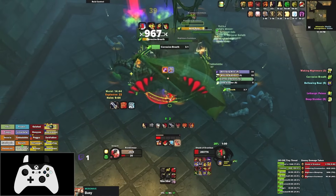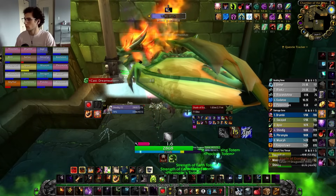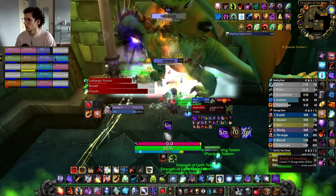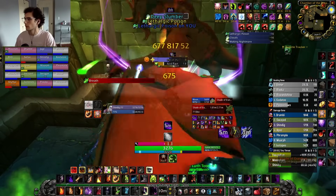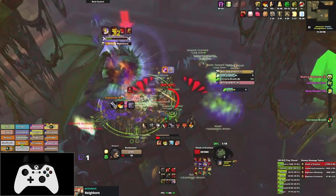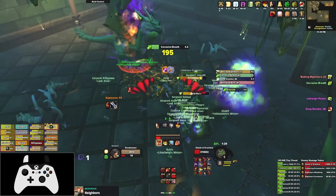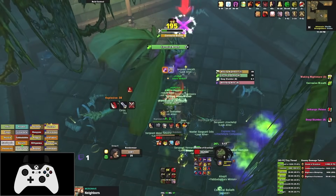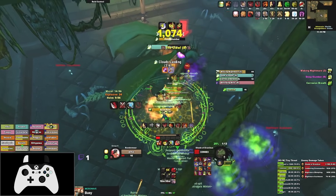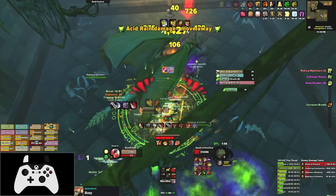I cannot stress enough the importance of nuking these adds and stopping their casts — it's easy for the fight to cascade out of control if even one cast goes through. To help coordinate stops, consider having someone assigned to marking adds, or use an auto-marker weak aura to assign interrupts and stops more smoothly. Even with near-perfect stops, you'll likely have at least one Acid Rain cast go off when you have to run to a cloud for Waking Nightmare — getting back into position is the most dangerous part of the fight, so use defensives, nature protection potions, and any survivability tools in your kit.